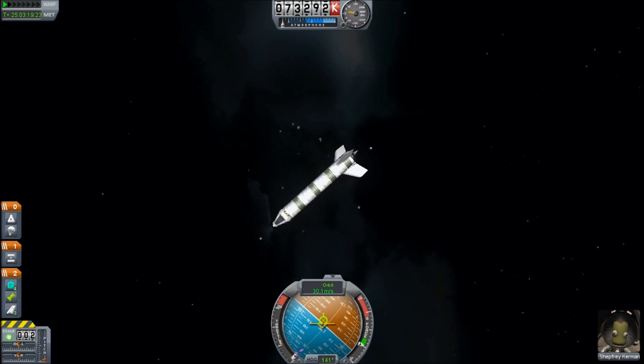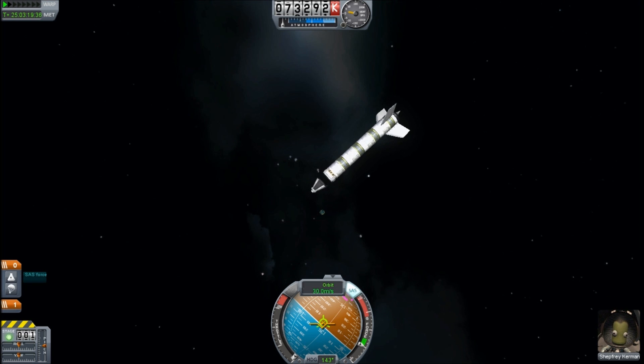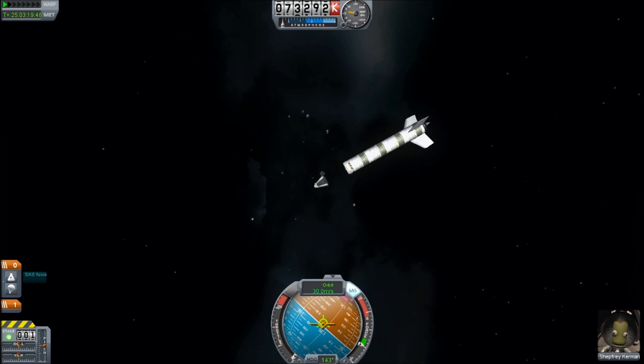One possibility is a stage decoupler which will separate the spacecraft with a small velocity. By pointing our spacecraft along the retrograde vector and waiting until Apoapsis, we maximize the effectiveness of this small velocity change — but that is not enough, bringing us down to just above 100 kilometers. At this point, Mission Control appears to have exhausted all eventualities and are preparing a rescue mission.